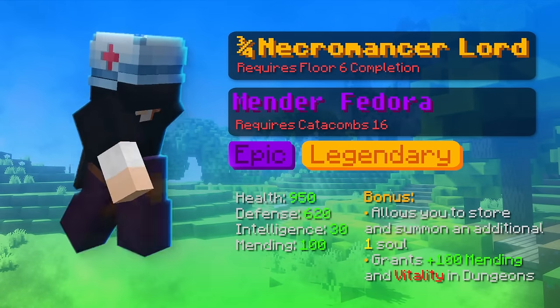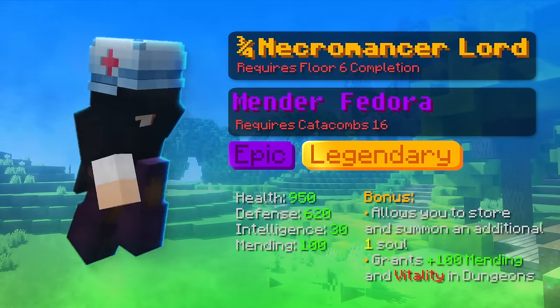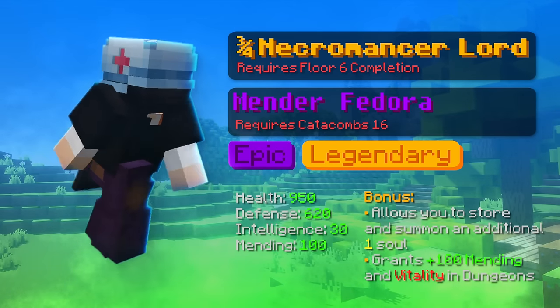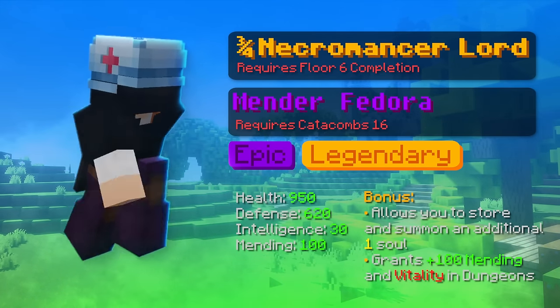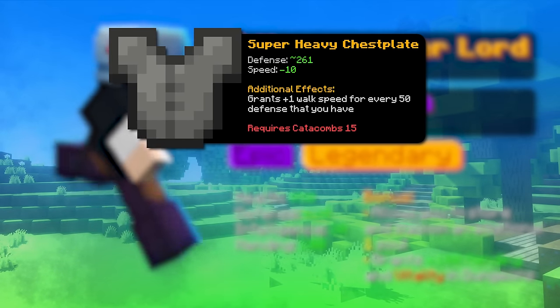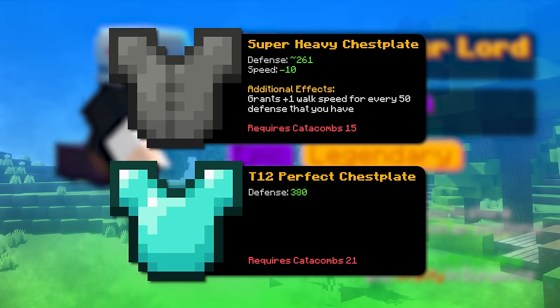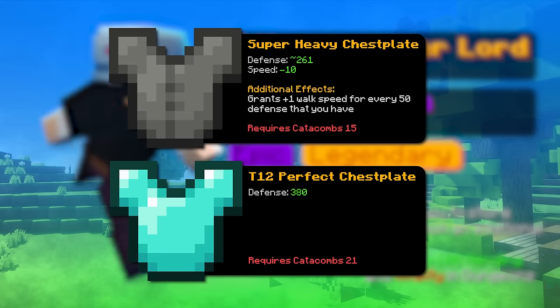And of course the next armor is the 3-4 necromancer armor with mender fedora. The necromancer armor requires floor 6 completion and is very good for tanking because it has really good effective HP. If you're struggling with affording the chestplate, you can replace it with a super heavy chestplate or a tier 12 perfect chestplate. Both are good, but the tier 12 chestplate is better and requires catacomb 21 to use.